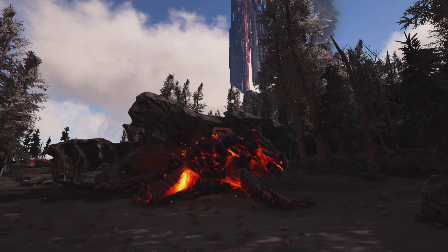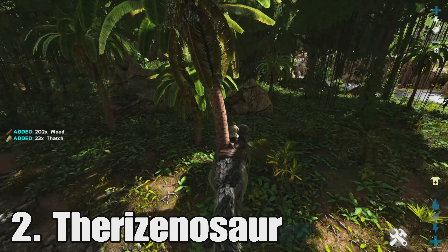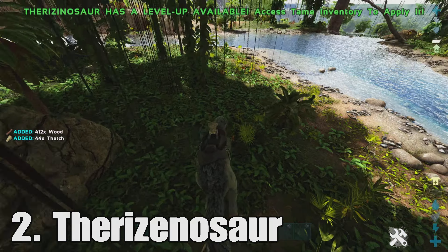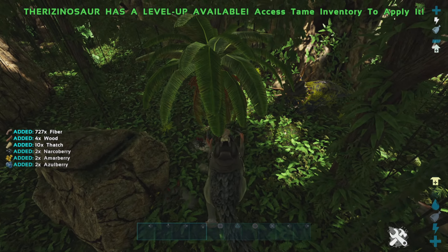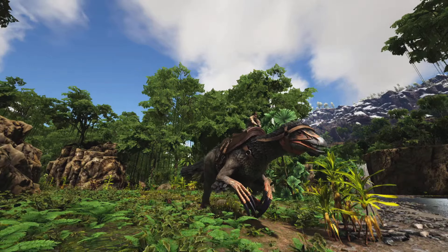At number 5 we have the doedicurus. This one is essential for getting stone because it's like the only creature that can harvest it. It gets a ton of stone, it has a weight reduction on it, and it can roll around which is pretty useful.